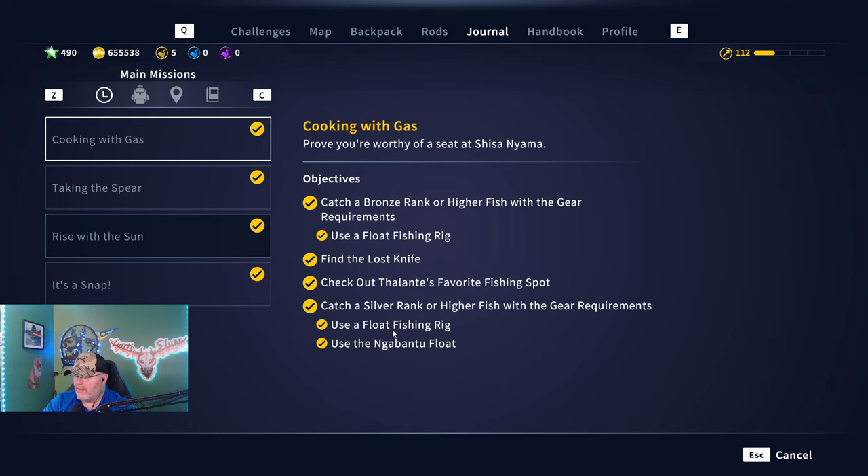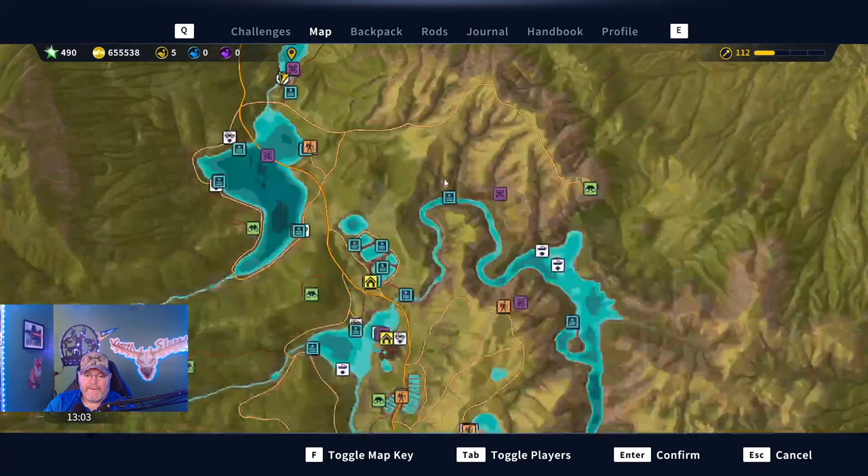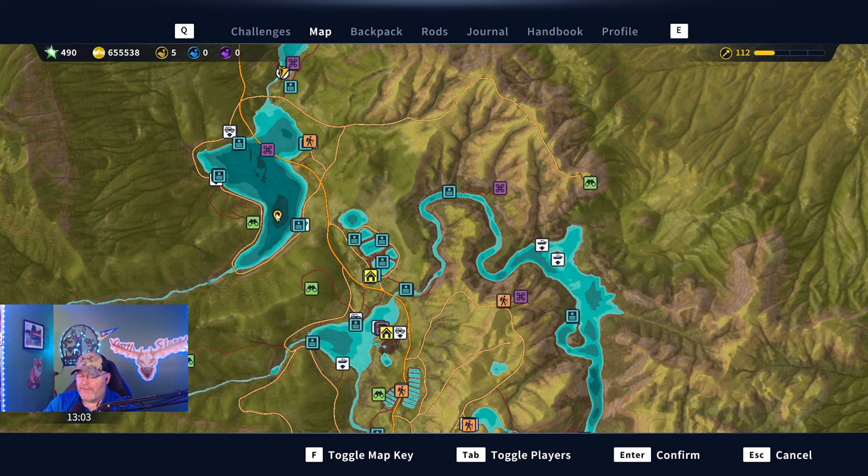Try to knock as many of those out together as you can and you'll build up reputation quickly. To catch a gold rank or higher fish with spinning rig requirements, a good fish to do that with is the African tiger fish. There's a great spot right here — you can pretty much catch a diamond African tiger fish in this location.